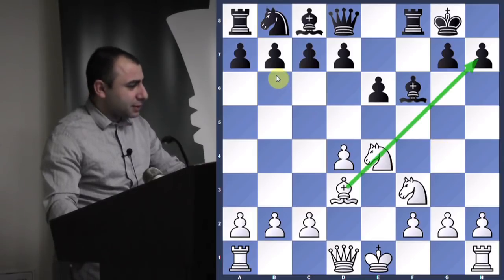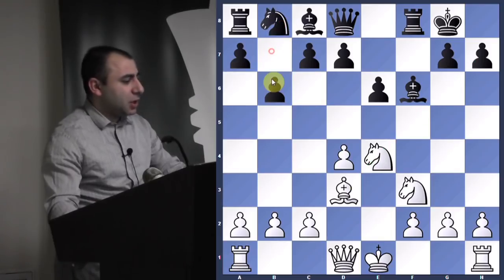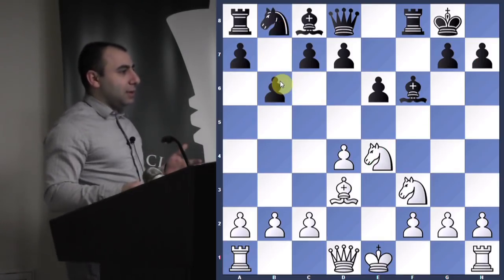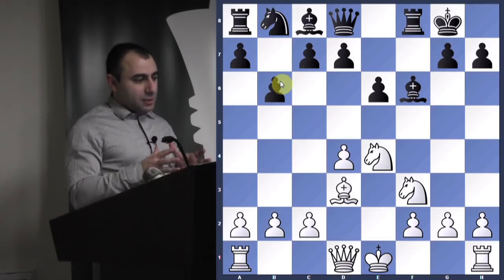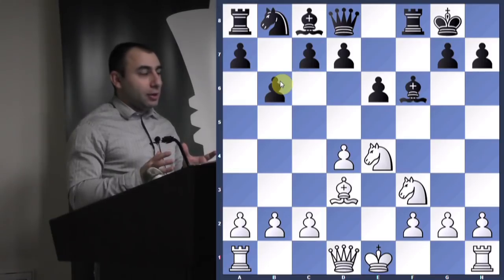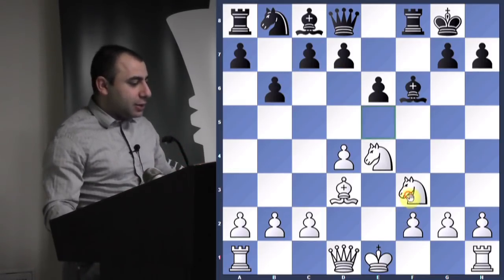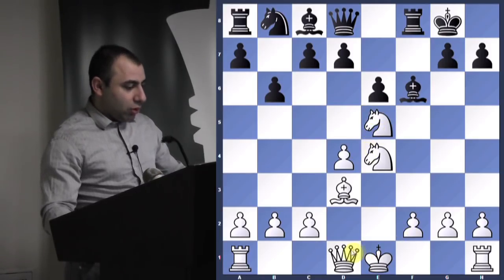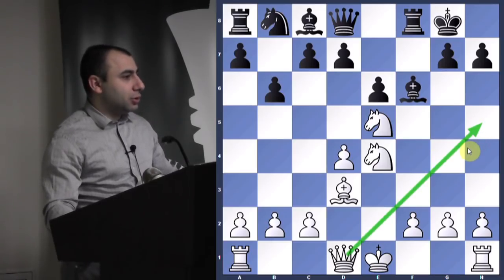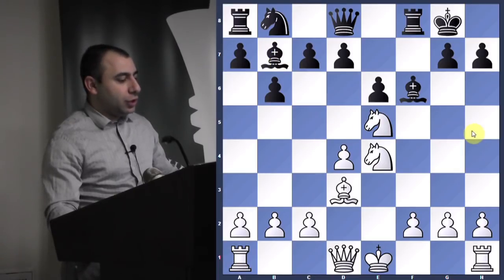Now he played b6 — he should have tried knight c6, which is a better move. Here, normally you want to castle, but sometimes if the opponent is not developing quickly, you want to attack if you can. White played the very active move knight e5, activating the queen and opening the diagonal for the queen to come. He played bishop b7.